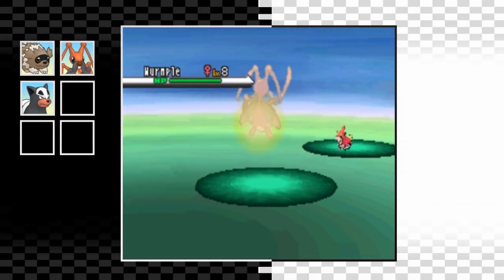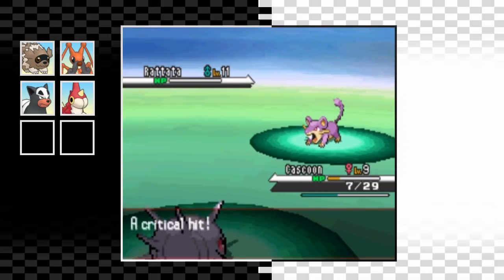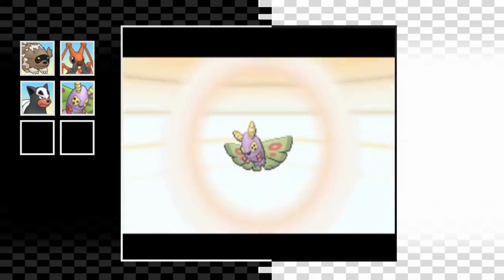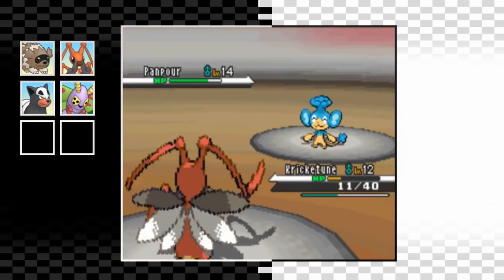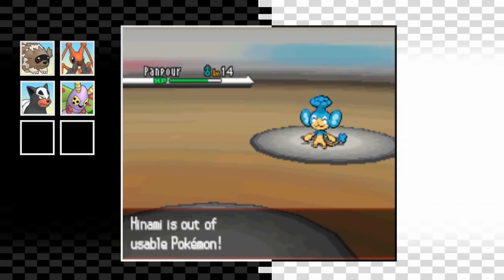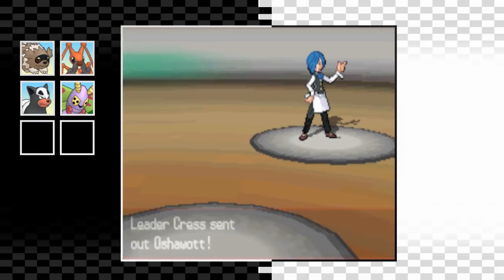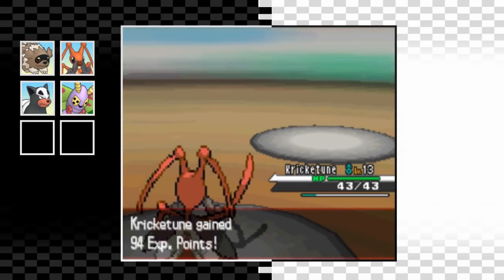I have no choice but to add Wurmple to the team. I do some training on the last two remaining trainers and in the process I'm able to level up Wurmple to level 10 where it evolves all the way into a Dustox. I'm definitely happy I got a Dustox instead of a Beautifly - Beautifly is just dreadful. Dustox isn't much better though. The only way I can train now is to just fight the gym leader over and over again until I win. First up is Oshawott, so I start with Kricketune and all we need is two Bug Bites.